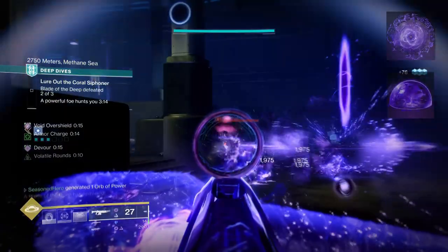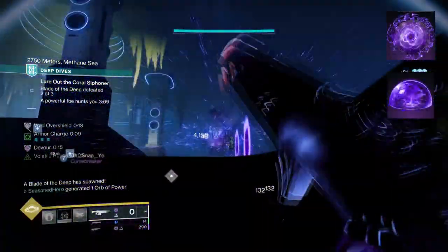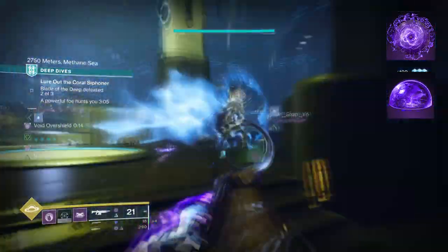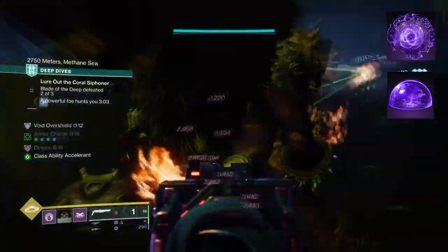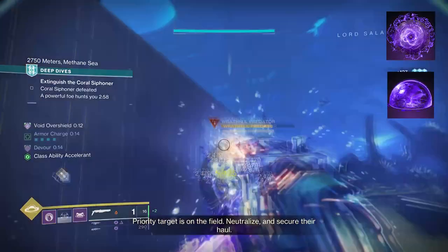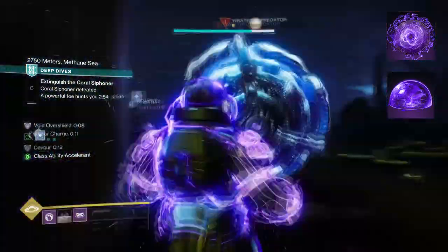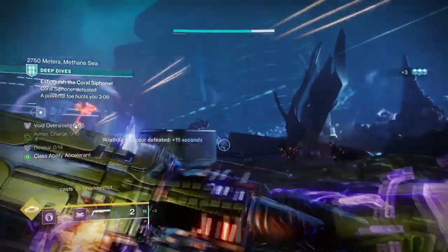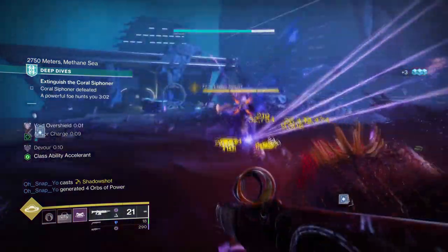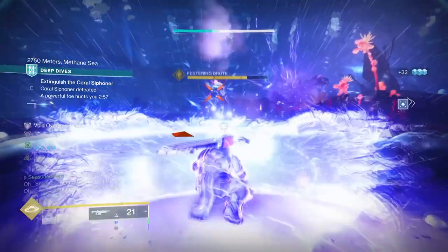To start, you're going to want to have Bastion, where casting your super grants overshield to your allies. Casting a barricade also grants you and your allies overshields while also regenerating lost shielding. Then you want Offensive Bulwark, where upon having an overshield, your grenades charge faster, you have increased melee range and damage, and melee final blows extend the duration of overshields. The subclass effects will focus on providing users the best of both worlds — damage and survival. With Bastion at play, we can utilise the damage reduction being provided and then make full use of our grenades to disperse groups easily.